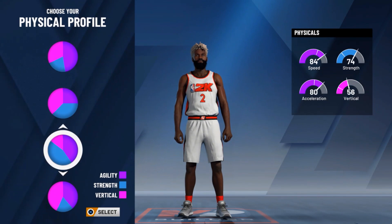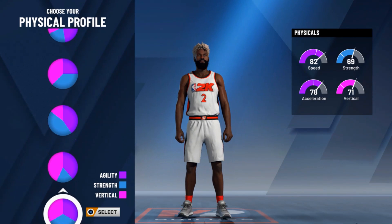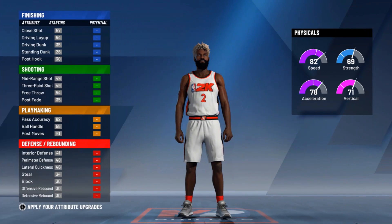This right here is the key moment. You can't pick the most speed, or speed and vertical, to get this name. You have to pick the balance pie chart here — you have to pick the balanced one to get this name.